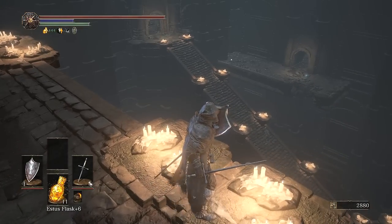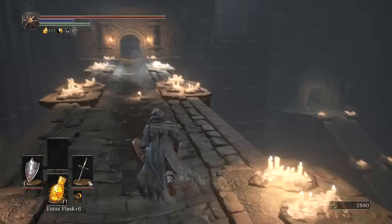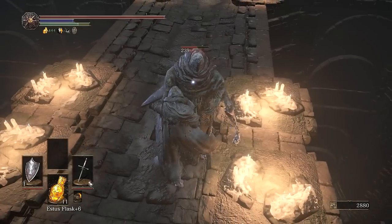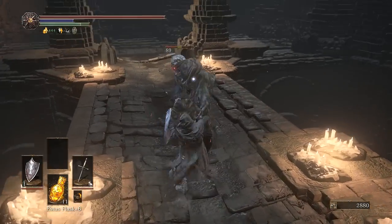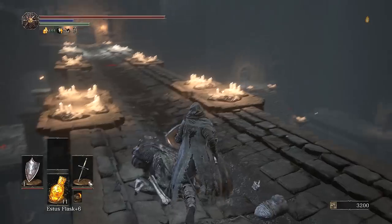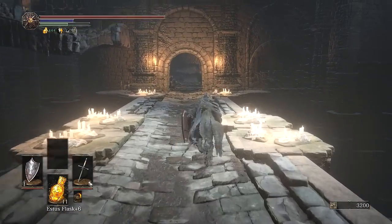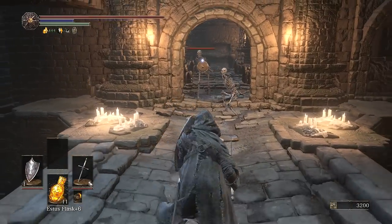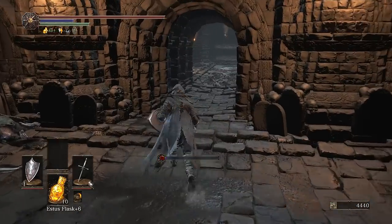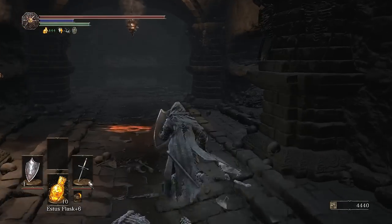Now I have a ring that heals me whenever I kill things, which is handy because I plan on killing a lot of things. Here's the big loose end I left — there are two things over there I never found my way to. I think it's going to be pretty easy. Oh, there's an enemy here — get out of my game. Corpse looted. I think I just have to go down to where the boulder first shows up and go through the wall over there.